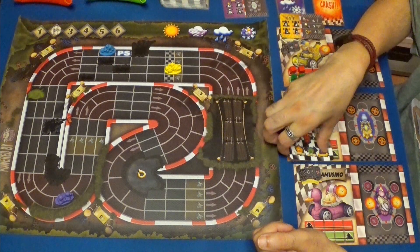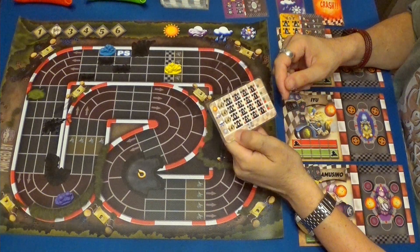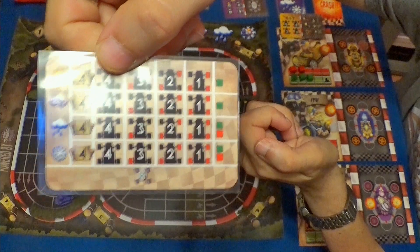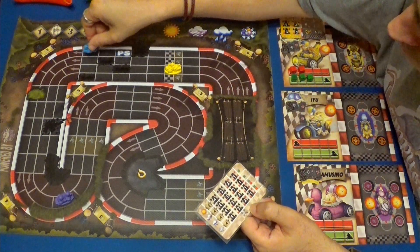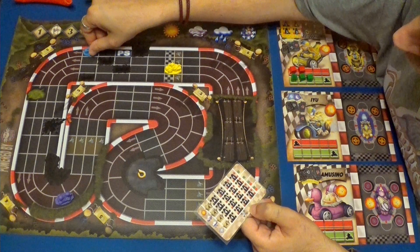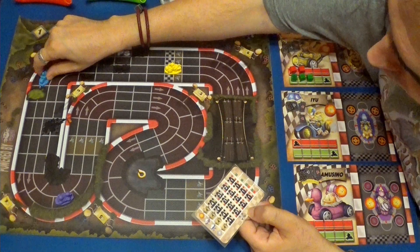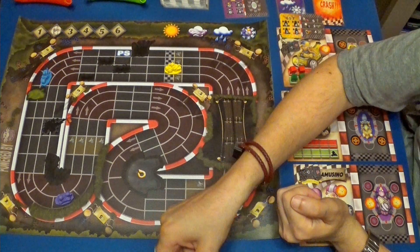Luego es el turno de Iyu. En nieve va a utilizar cuatro. Va a usar un turbo para entrar en cinco. Va a hacer uno, dos, tres, cuatro y cinco. También tiene escudos.